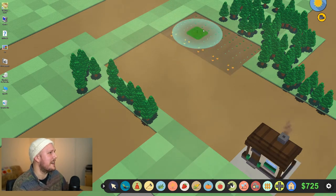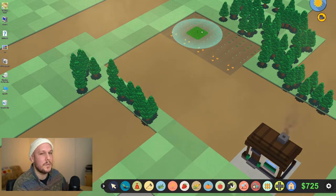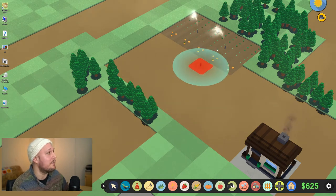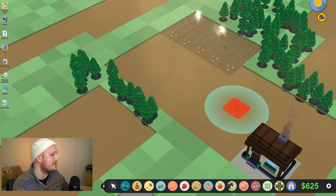There are ways of putting a sprinkler down too. There is natural rain as well - the rain does turn on and off. I noticed that when I was resetting to try and find a map that I liked. But it does look like you can put a sprinkler down as well, and that, I'm guessing, will speed up the process of those plants growing.